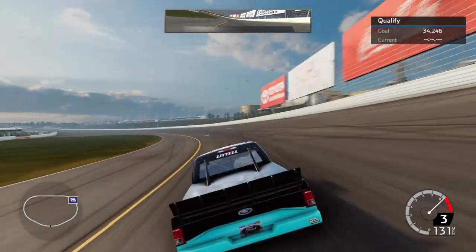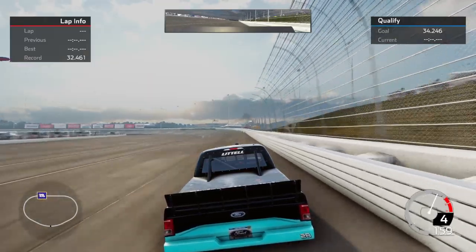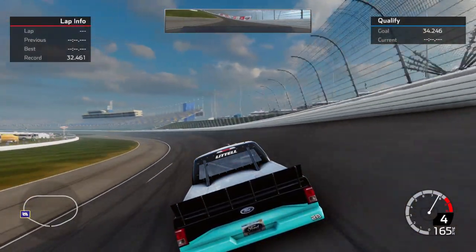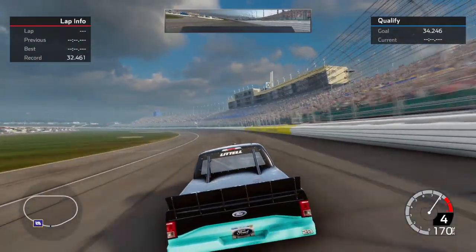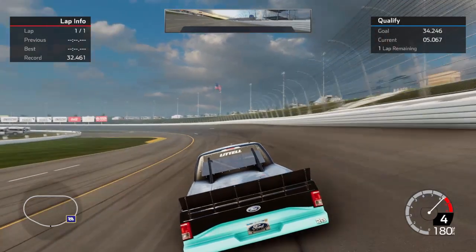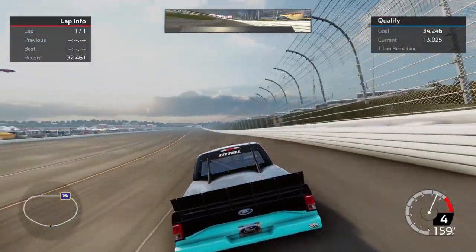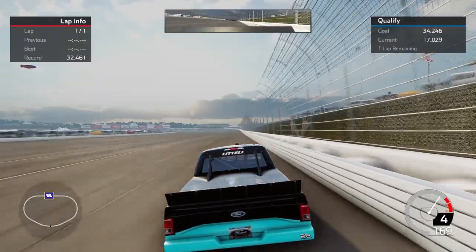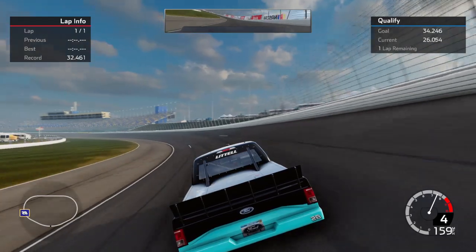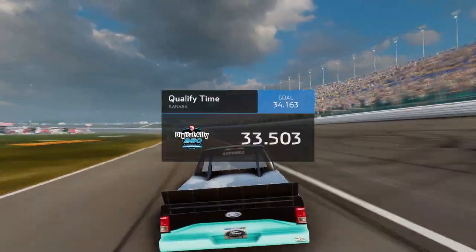A nice top 20 would be a good starting spot. Our goal is a 34.2, which is apparently our record from last season at 32.4 — we'll find out. We're going to run this high side and cut it down, try to gain as much speed as possible. We're green for our lap, trying to get it all the way down to the yellow line. The truck's pushing up the track but we're staying in the gas. We keep it off the wall — truck is tight for sure — and slot in with a 33.5, qualifying 16th.